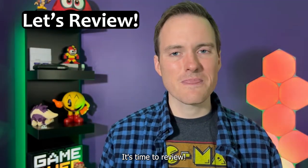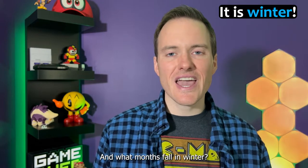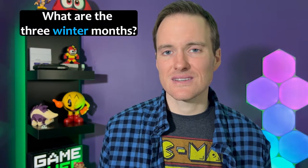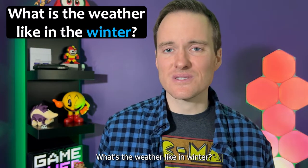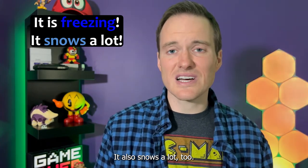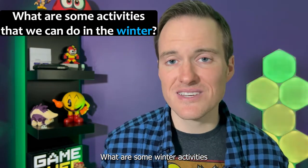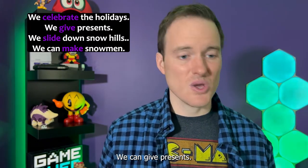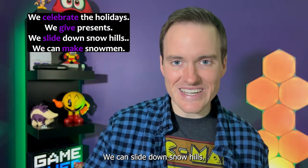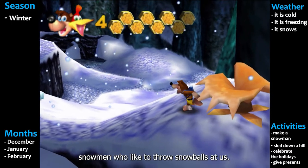It's time to review. What was the name of this season again? That's right — winter. And what months fall in winter? December, January, February. What's the weather like in winter? That's right, it's freezing in winter, and it snows a lot too. But when it snows, the world becomes beautiful. What are some winter activities that we can do? That's right — we can celebrate the holidays, give presents, slide down snow hills, and build snowmen. Hopefully not grumpy snowmen who like to throw snowballs at us!